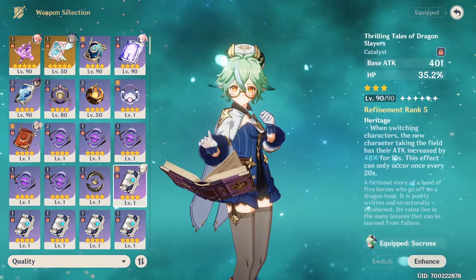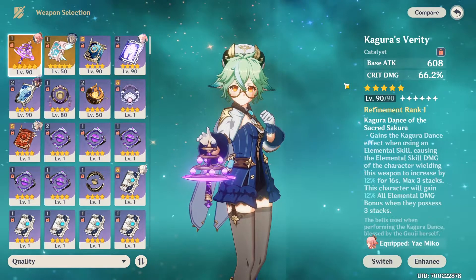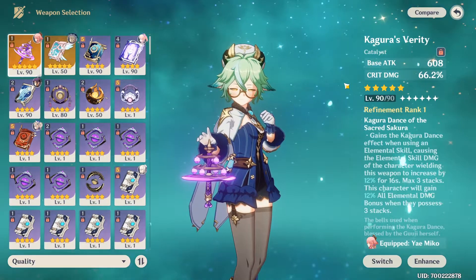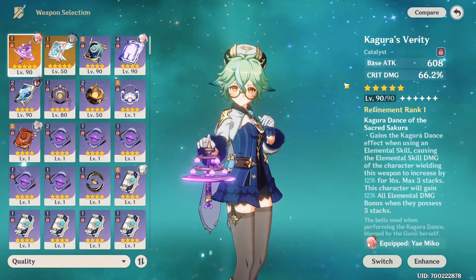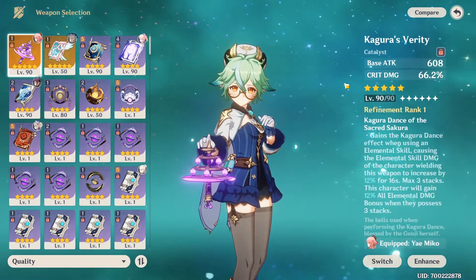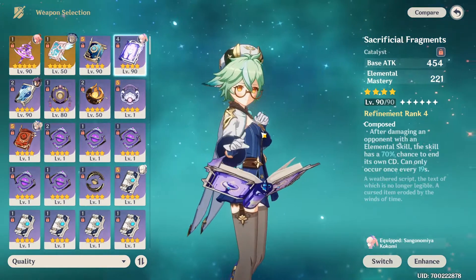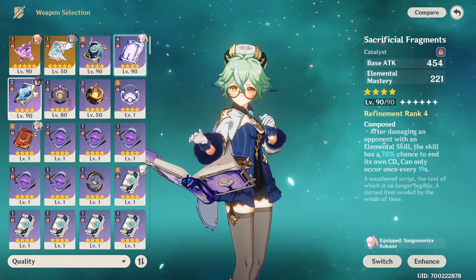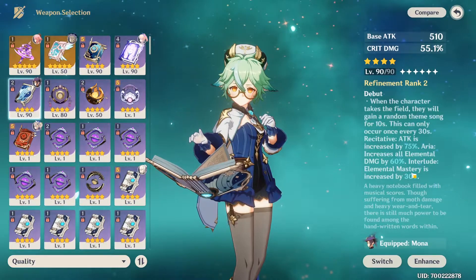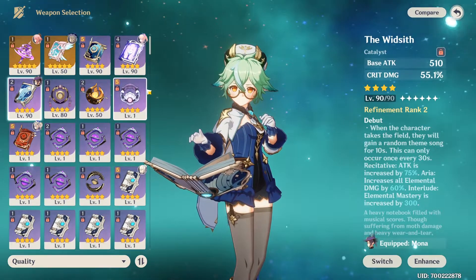For weapons for Nahida, we have a lot of options. The best weapon for her is her signature weapon. The second best for me is Kagura's Verity because it's super strong, and if you play Nahida on-field — which you probably will — you will get a lot of buffs from this and it's really easy to trigger. Second options: Sacrificial Fragments is really good because it gives you elemental mastery, which is really important on Nahida. The Fruit of Fulfillment is super great if you get the elemental mastery buff because it's 300 EM, but only if you get the buff, which is kind of meh.